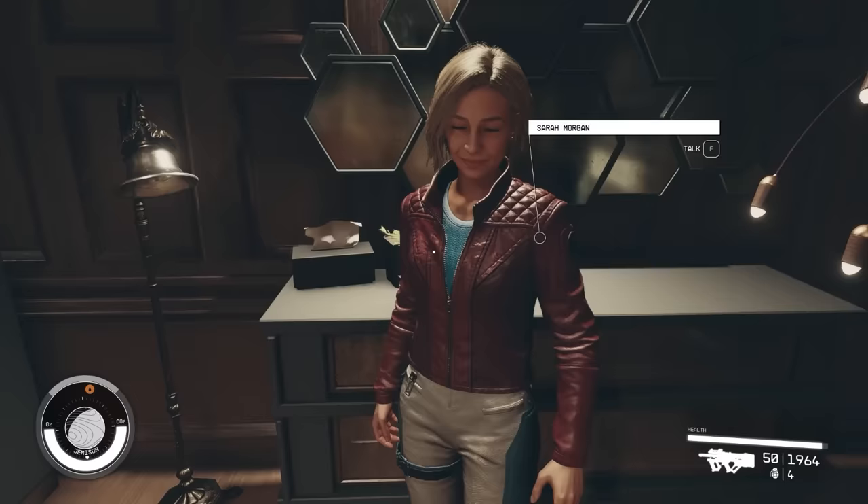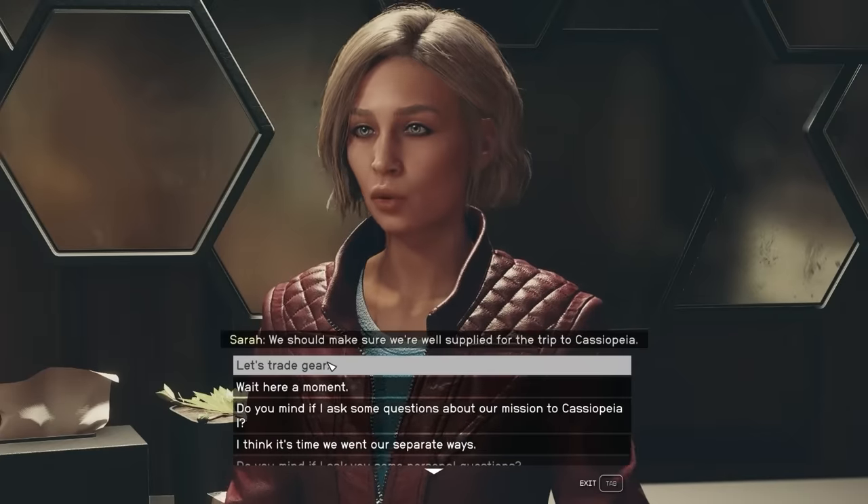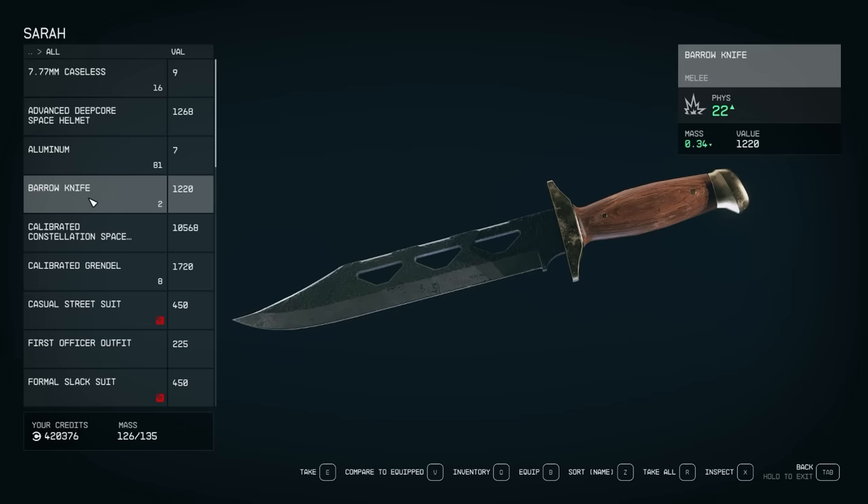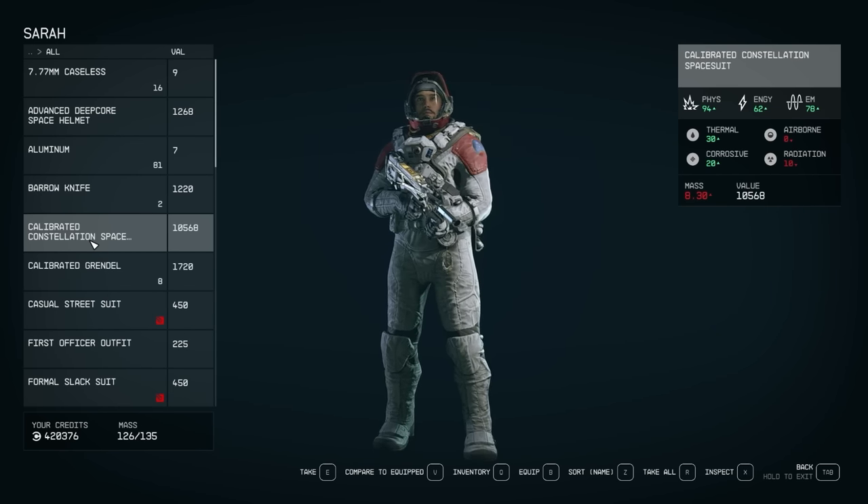Another way to solve inventory problems is by taking advantage of your companion. You can talk to them and say 'let's trade gear,' and they can hold up to about 135 weight. One important thing to know: if you start crafting or doing research, it will not pull from their inventory. So try to put things on them like guns, armor, really heavy items that you're just going to sell — but not crafting materials you'll need, because then you'd have to stop, pull it off them, put it on yourself, craft, and then put it back. They're best used for heavy items like weapons and spacesuits.